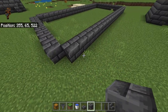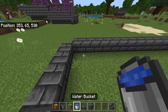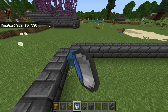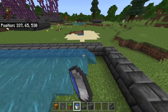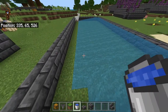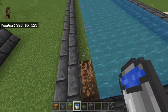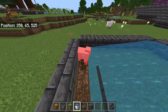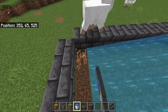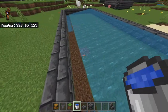You don't have to do the edges if you don't want to — those just take extra time. Then grab your water and place it all the way along the back of the area so it flows down. Make sure it all flows down, leaving one block, then dig all of this out one block deep to place the blocks, and put your two water sources in position.